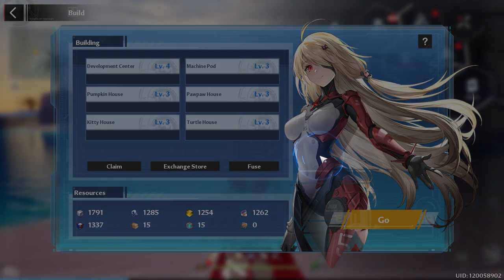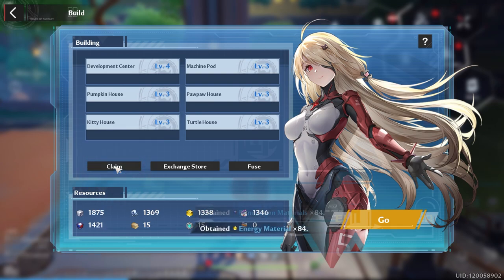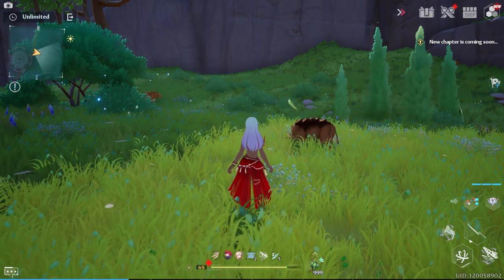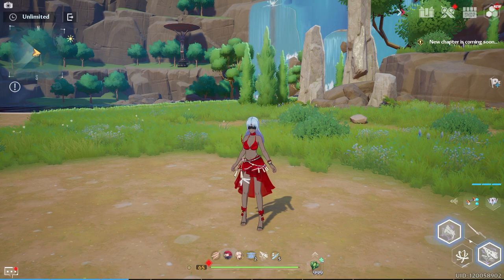Make sure you get your resources since your houses can only hold them for 24 hours. If you notice, Artificial Island has a little surprise — the animals have respawned as well as the elites and the monsters.